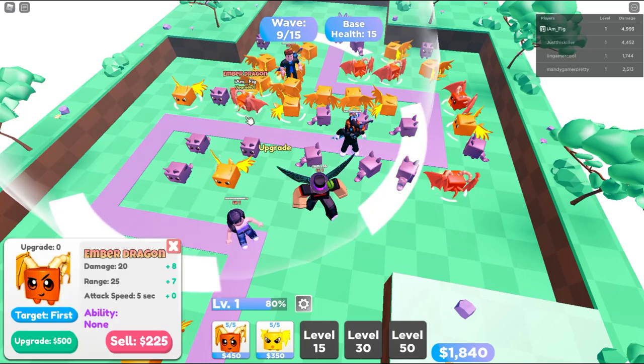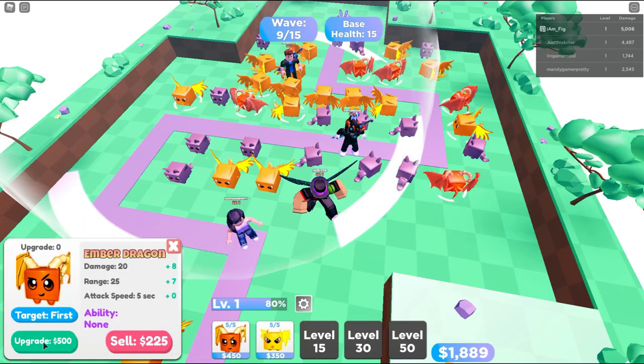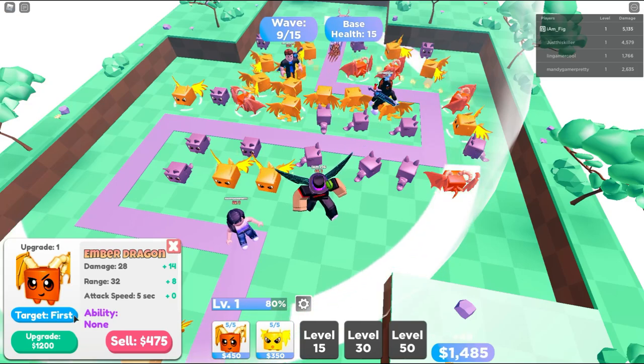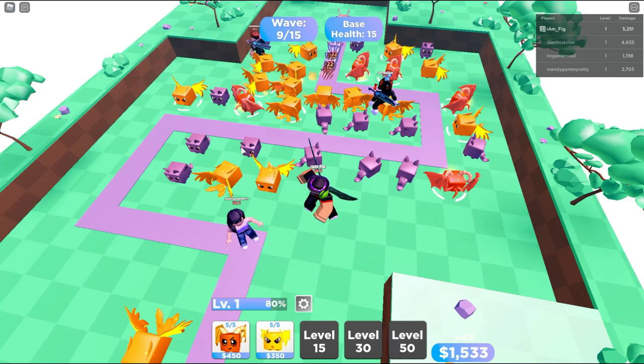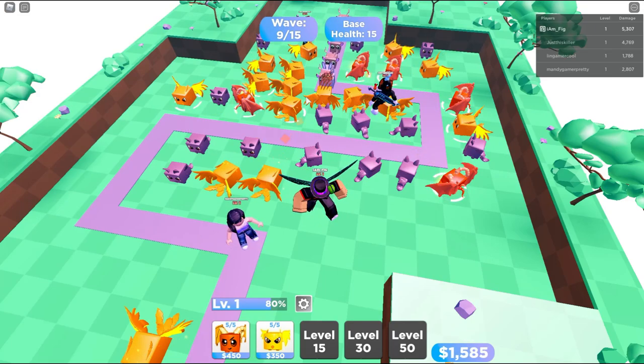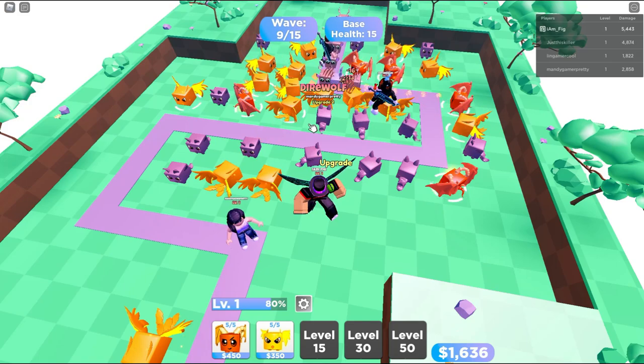Wave nine out of fifteen, and I just noticed I can actually click on these and upgrade them since I have money — it increases their damage and stuff, which is pretty cool. You can target, you can sell them, and all that good stuff. I guess we'll go ahead and upgrade some of these, and hopefully we can get through these waves quickly and jump into another lobby to find a harder one.